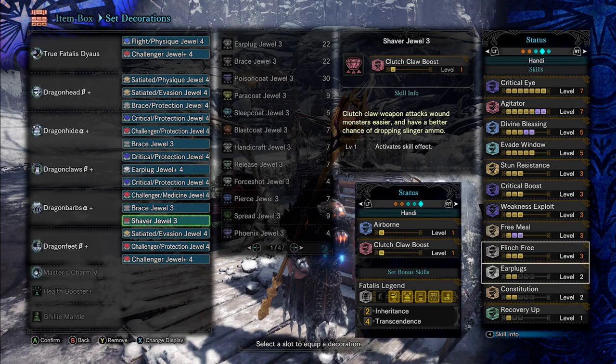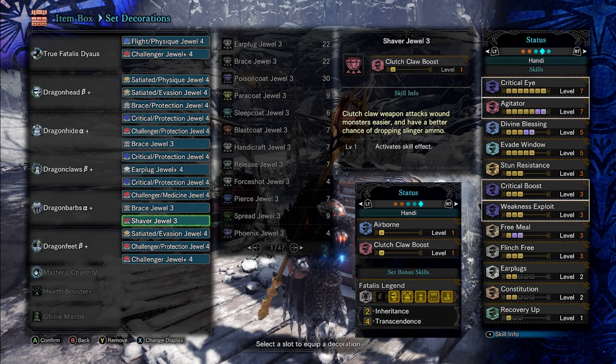After that, we have some of the usuals: Crit Eye, Weakness Exploit, Crit Boost, and Agitator. Defensively, we're going with Stun Resistance at level 3, a maxed out Evade Window, as well as a maxed out Divine Blessing.